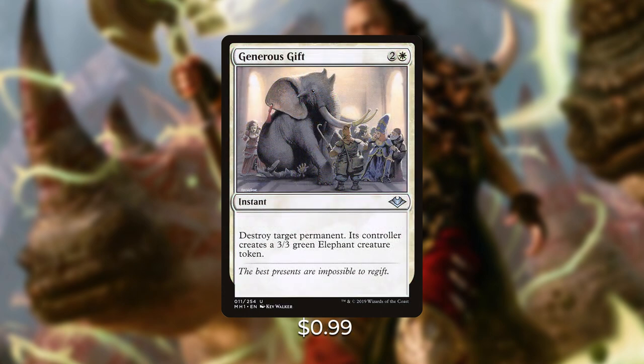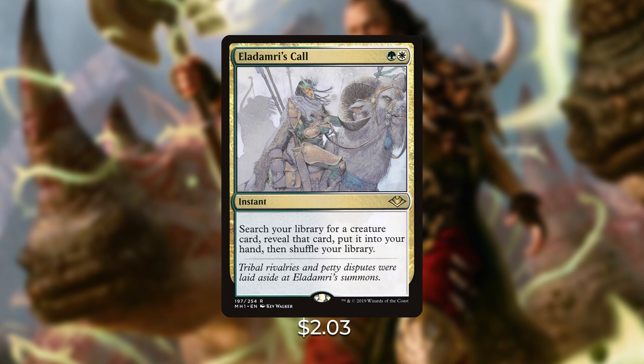Next we're adding Generous Gift — two and a white for an instant from Modern Horizons: destroy target permanent, its controller creates a 3/3 green Elephant creature token. This is basically the white version of Beast Within and gives you a clean way to deal with problematic permanents. In this deck a 3/3 really isn't an issue since you go taller anyway. We're also adding Eladamri's Call — green and white for an instant: search your library for a creature card, reveal it, put it into your hand, then shuffle. At only $2, it's a great way to find any powerful creature in the deck.